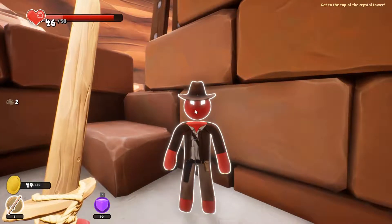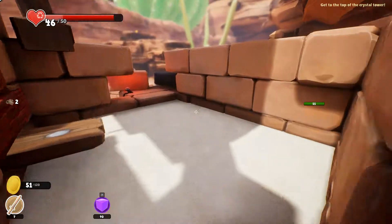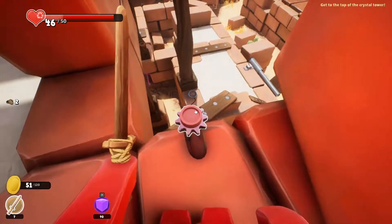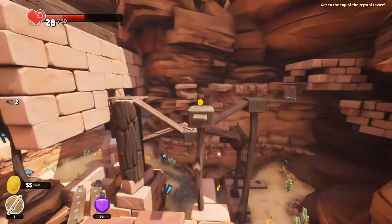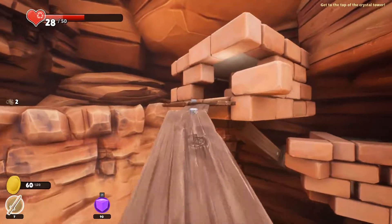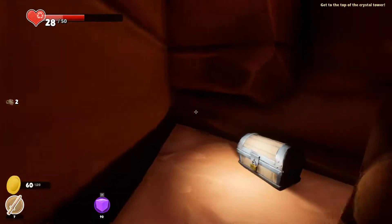It's those guys — Indiana Jones. This triple jump is making things really simple. What does this button do? This should be super simple now. What else is there? It's probably something on the roof, or in the cliffs? Because it's super suspicious.